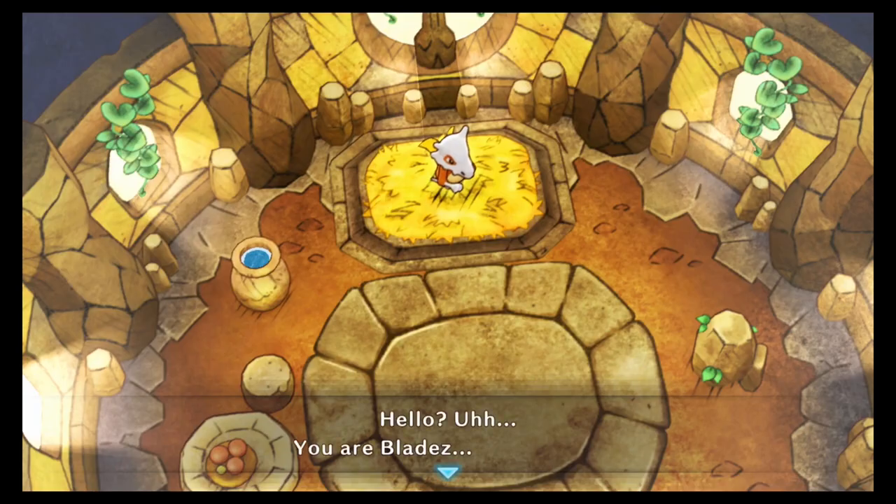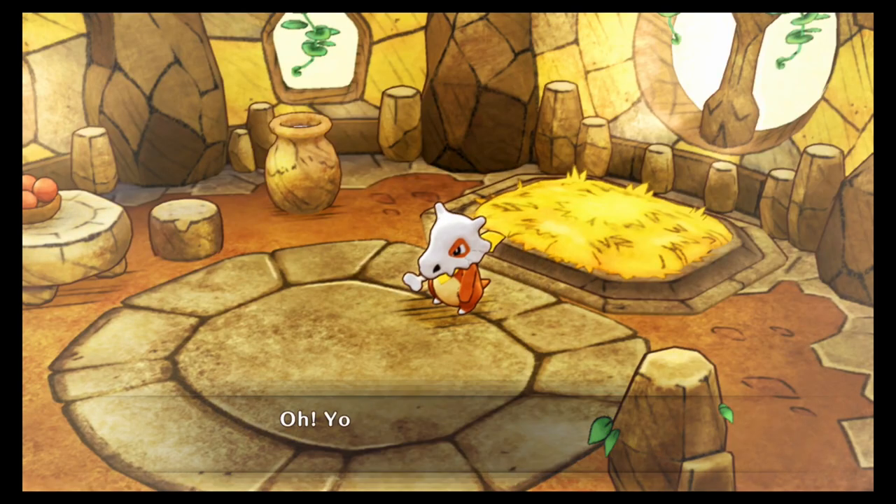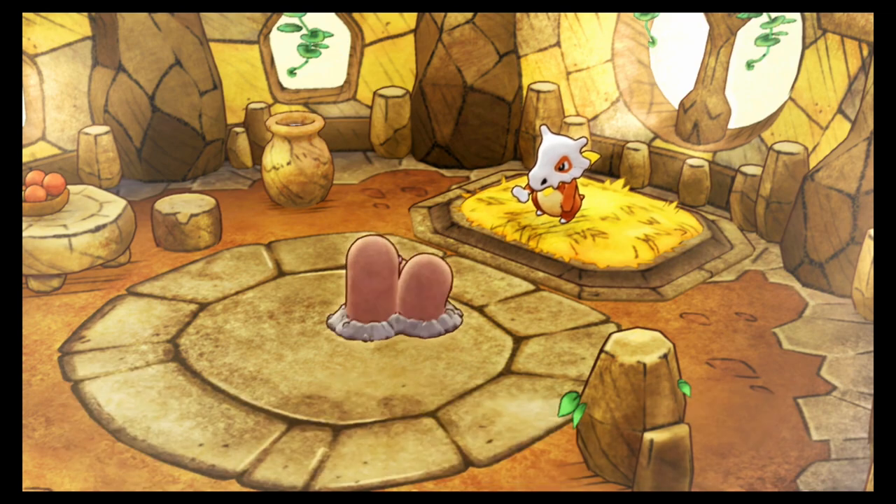Oh, it's dealing with the Diglett. Hello? Are you Blades? You're our Blades, right? You can't see us, of course - how very rude of us. We're pleased to meet you - we are Dugtrio. Last night during that earthquake, our child Diglett was attacked. He was whisked away to the peak of a tall mountain. We couldn't possibly climb somewhere so high. That is why we must call upon you for help.